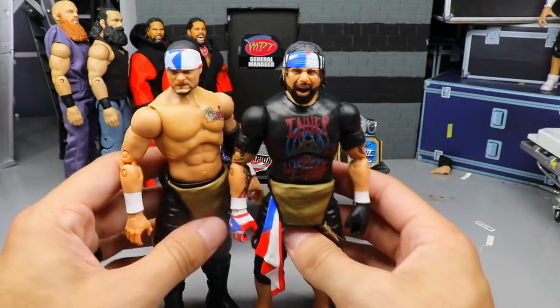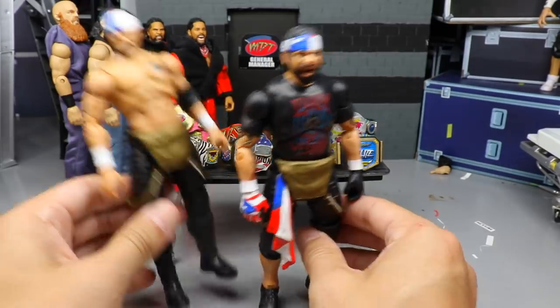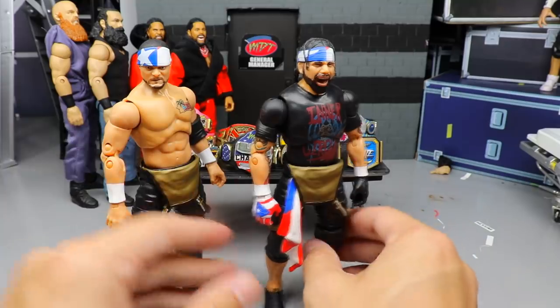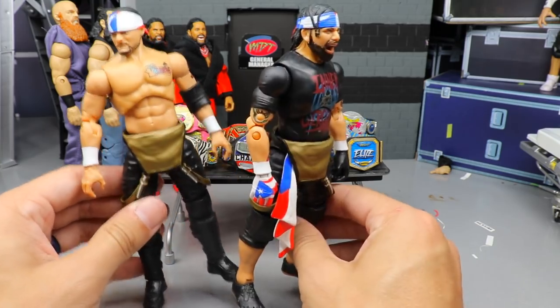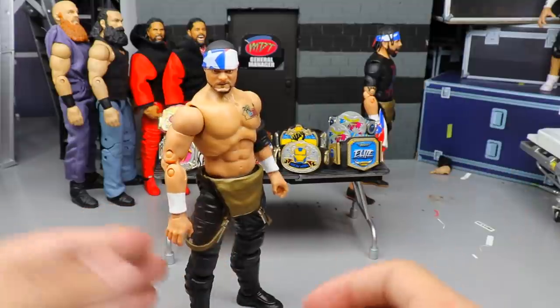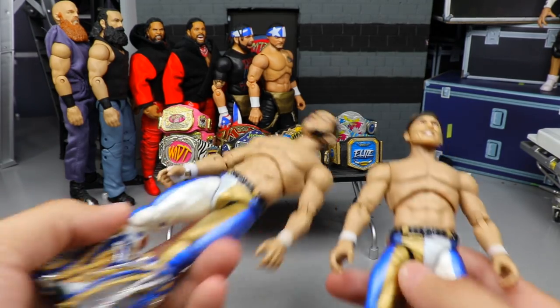Next up we have Proud and Powerful — Inner Circle, LAX, whatever you want to call them — Santana and Ortiz. These figures feel phenomenal in the hand. I love the way these feel. I wish these guys were in the pick fed. Just from their reviews and holding them and posing around sometimes, I do feel they would do great in a tag team division. I had to add Proud and Powerful — they feel really good in the hand.